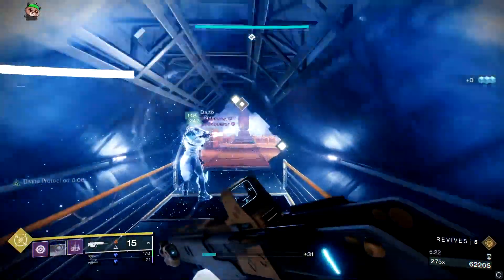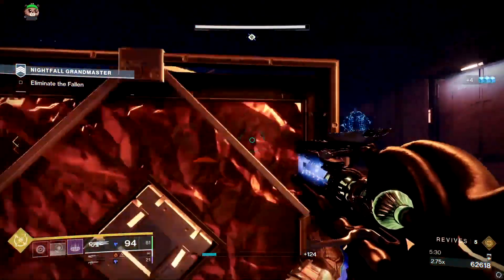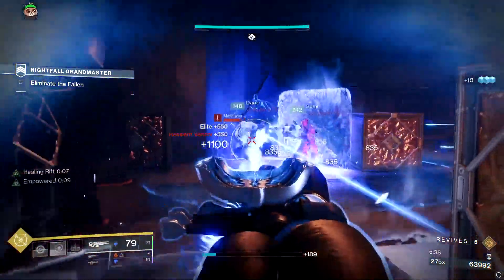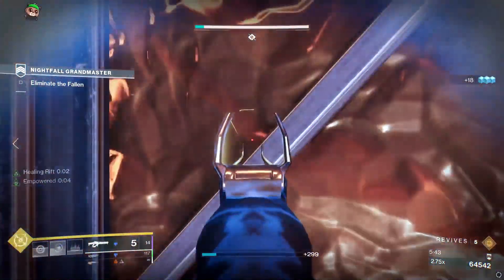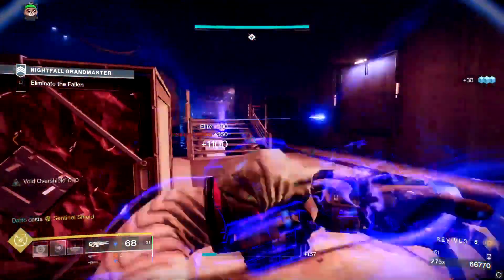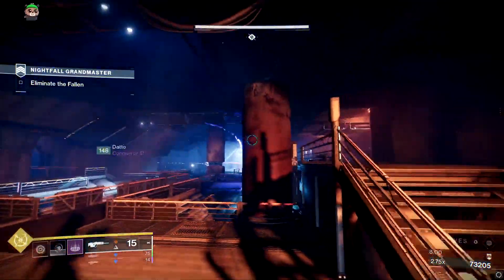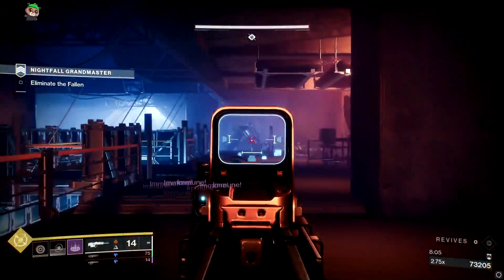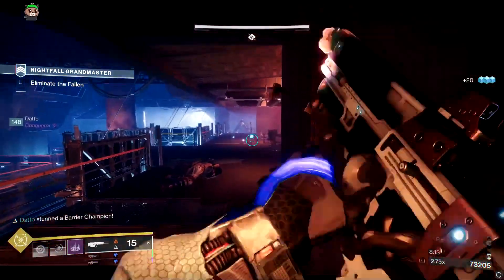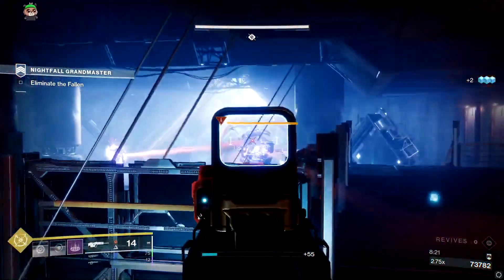Next is the first underground room — Rasputin's bunker. You'll be fighting several overload captains, a barrier servitor, and a bunch of snipers and invis marauders, similar to upstairs. As you enter, your best bet is to take cover on the boxes on the left or right, or go into the little hallway on the left side — kind of like a broom closet — and work your way in, killing enemies one by one. Get your well, bubble, banner shield, or tether ready. The marauders should be the very first thing you kill.